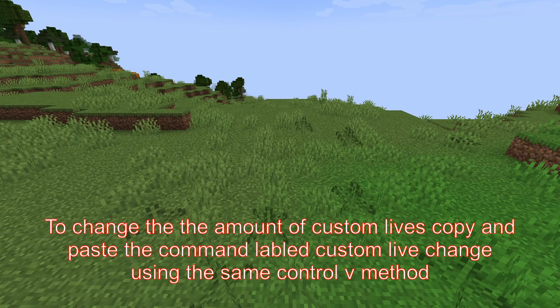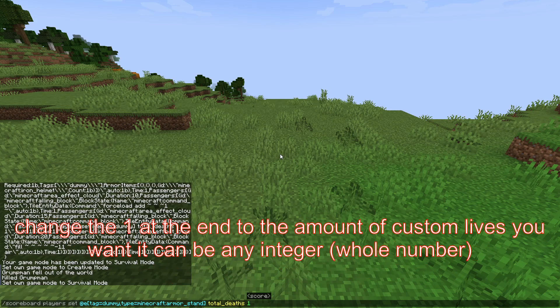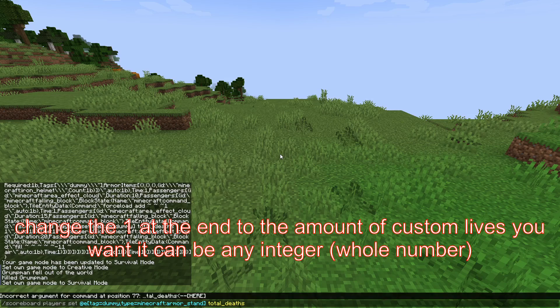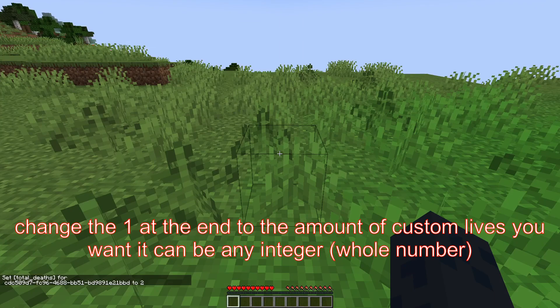Now if you want to set a custom amount of lives, copy and paste the command in the description using the same ctrl V method, labeled custom lives change. To change it to the amount of custom lives you want, change the one at the end to the number you want. In this case I have died once, so if I change it to two I will go back into survival.